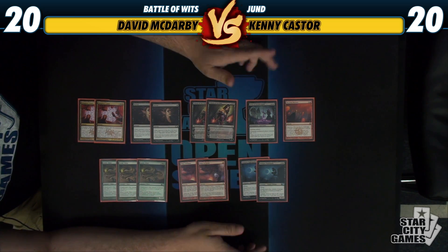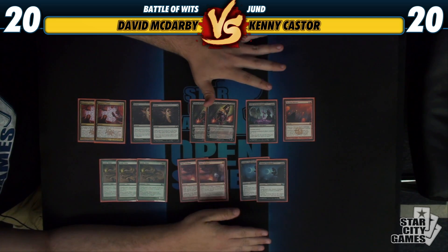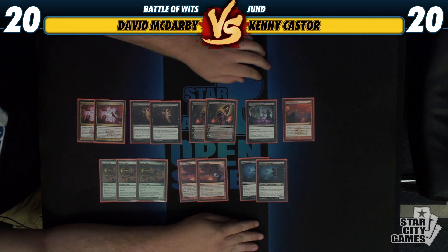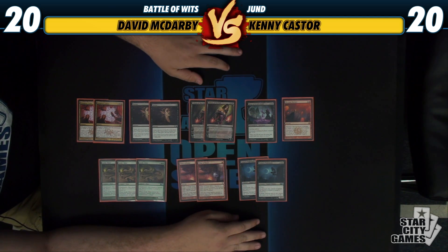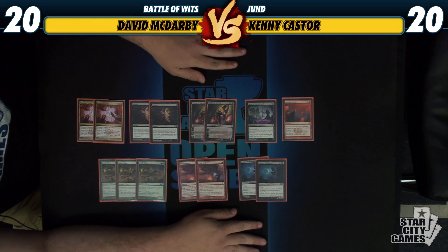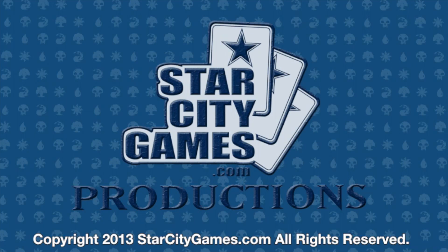We also have the one-of Curse of Deathshold, which Reid Duke has proved to us deserves a sideboard slot. I also wanted another board-wiping spell, so I threw in Amizium Mortars, kind of acting as the fifth Bonfire in the deck. It's also good against Loxodon Smiter decks, though Doom Blade's good against them now too — that's why Doom Blade's in the main deck. So let's see if this oldie but a goodie can go ahead and take down David McDarvey's Balbois deck today.